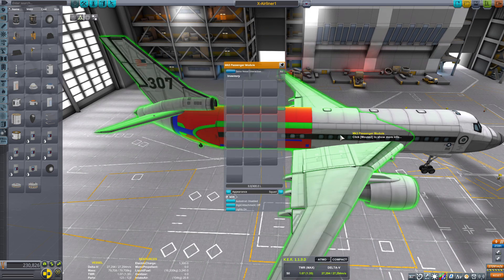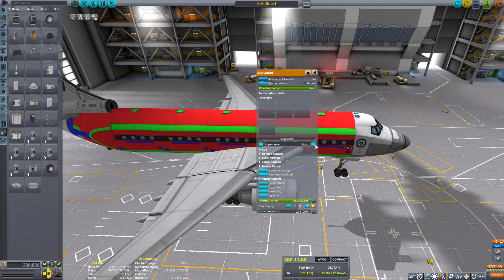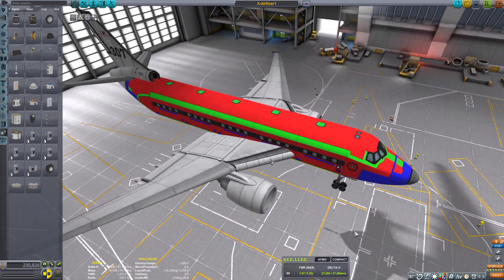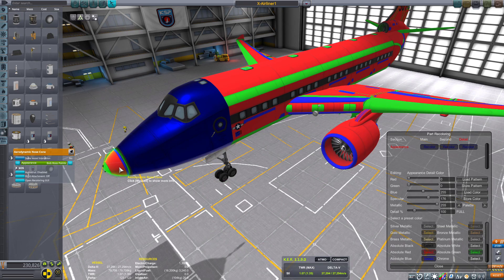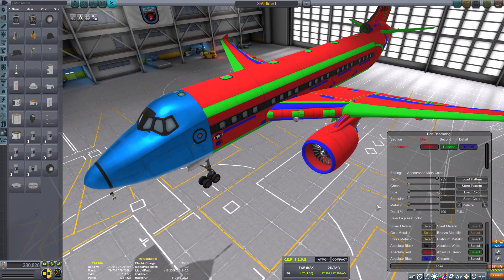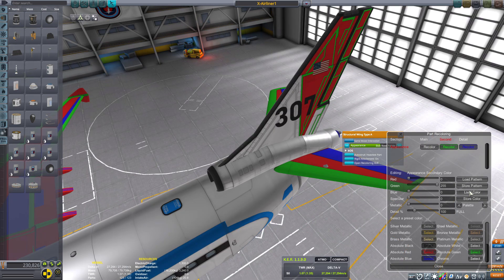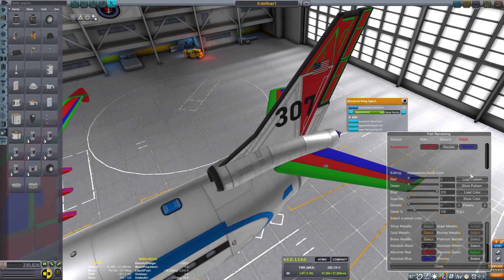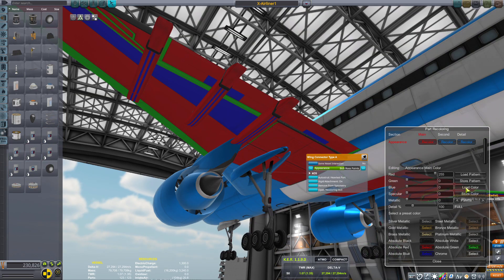Now that we have a mod called Textures Unlimited Recolor Depot, instead of having a stock-looking KSP slash space-shuttle slash airliner craft, we can change it into something that actually looks like a real airliner. Trying to keep up with the realism, I kept all the fuel in the wings and removed any fuel whatsoever from the fuselage.